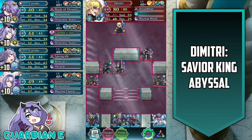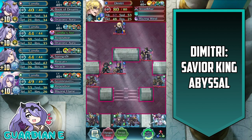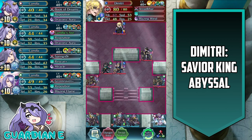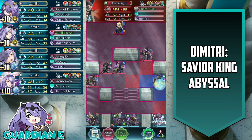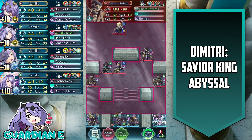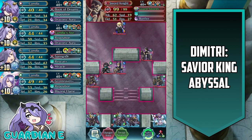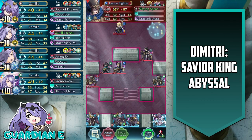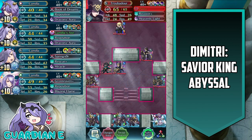Dimitri himself advances very quickly, so all of those things means that you could very easily be overwhelmed. But I think the composition of the enemies makes it a little bit more manageable, as well as the actual map layout. Notice that the axe knight and the sword knight both have not only dull skills but also guard axe and guard sword plus, limiting the ability for your forces to have special cooldown reduction. This lance fighter also has a dull close skill.